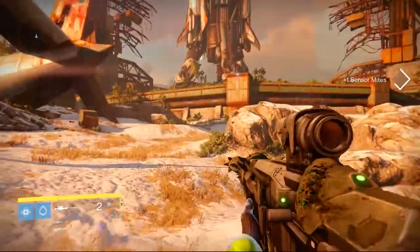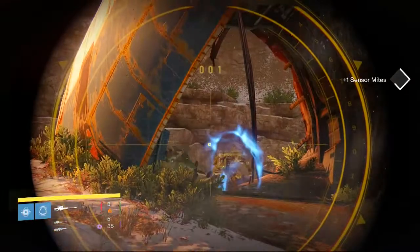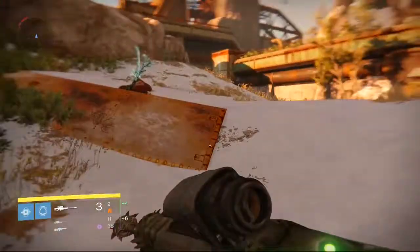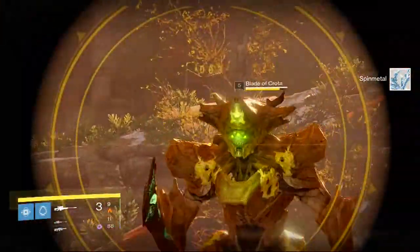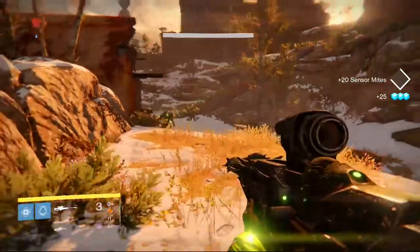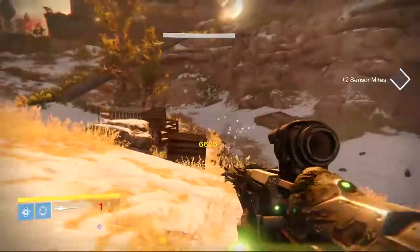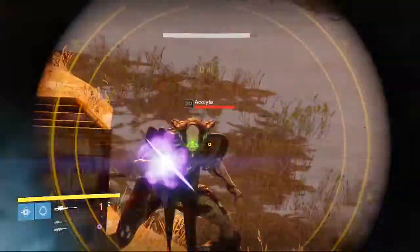I can see some Spin Metal in the distance. He's dead - I didn't even shoot him! That completely wiped off his shield. He's running away, scared of me. Let me get the Spin Metal first, then I'll get him. There we go - let me snipe your head. Done! Precision mag bonus - I got it! Because I shot that dude in the head, three bullets are instantly put back in the magazine so I don't even have to reload.